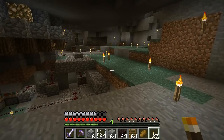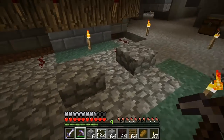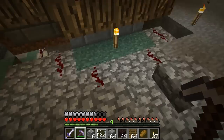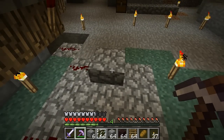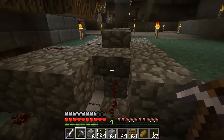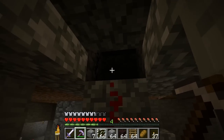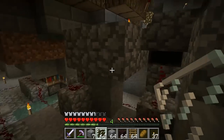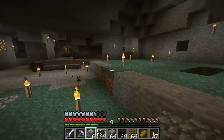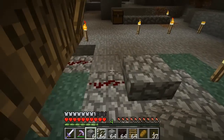In 1.2, I've discovered a cool little way to hide wires that go underground using just a single half slab. You need a half slab like a normal one and then one at the top, and the redstone goes down there because redstone doesn't get blocked by any type of half slab or stair. So you can make it look like a fake floor.